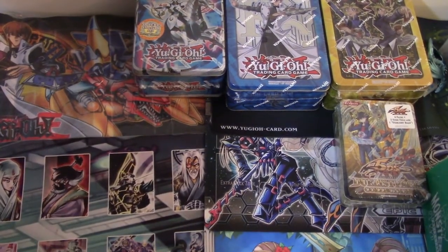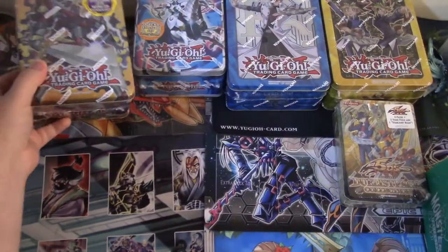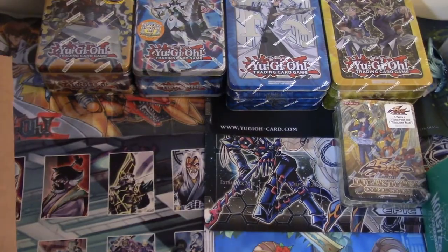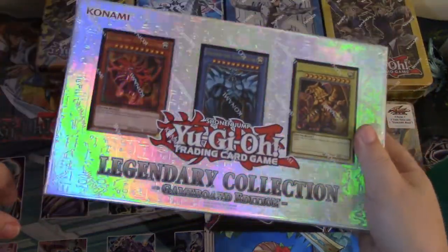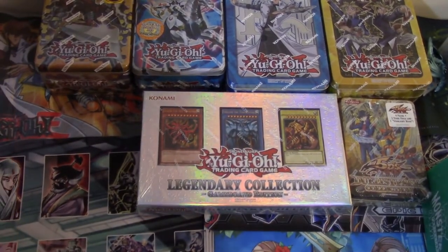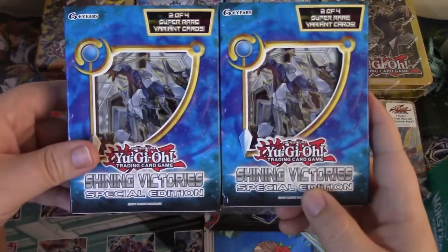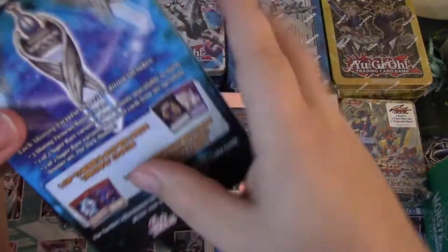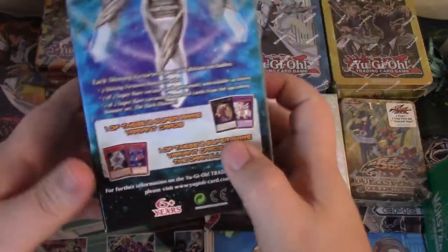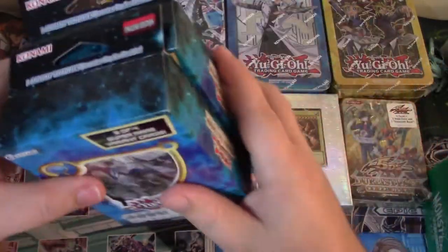There's another 10 — Heroic Champion Excalibur. And the last big one we got — this might get thrown into the 100 pack opening. I got two of these bad boys because Shining Victories. A lot of the cards in there seem to be pretty decent, and the promo for that — Ebon Illusion Magician — is pretty sweet to get. It's actually a couple dollars by itself as a promo. These packs are not super old, but they're getting there.